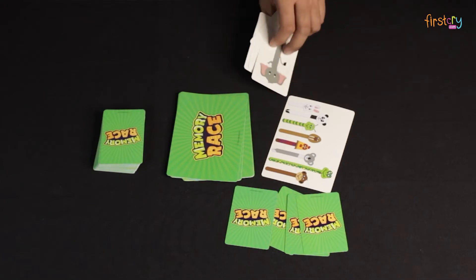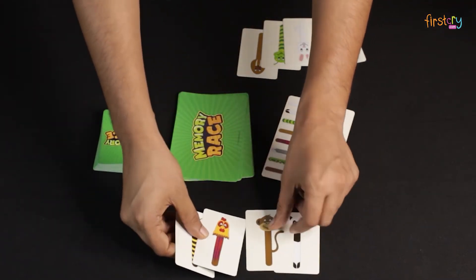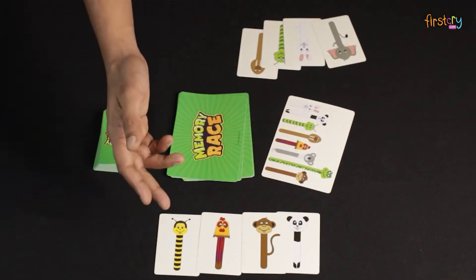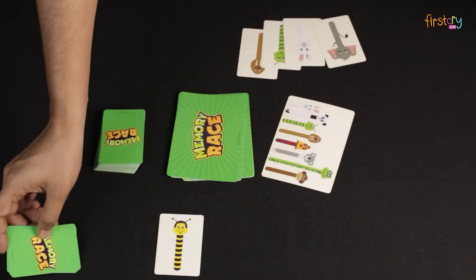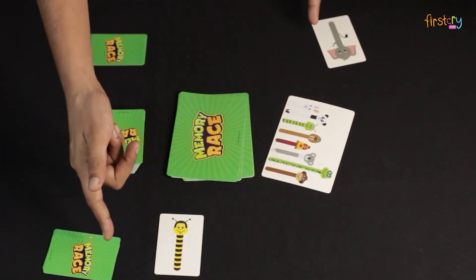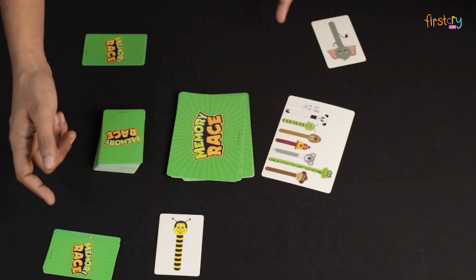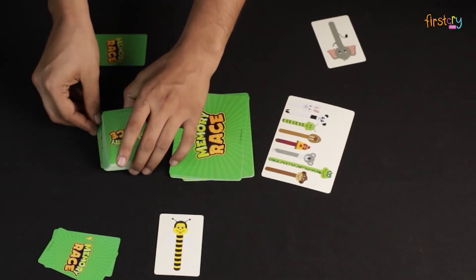When all the players are done placing their cards, flip open all the face down cards placed at the center of the table. If you have any correctly matched animal cards, take them back and keep them with you in a separate matched pile till the end of the game. Be careful, because for each incorrect card, you must return one of your matched cards back to the unused cards pile as a penalty.